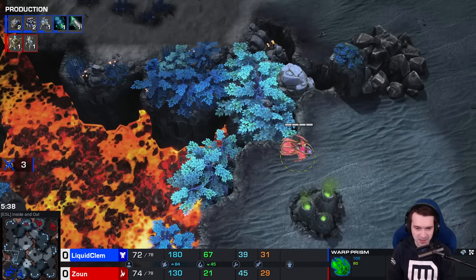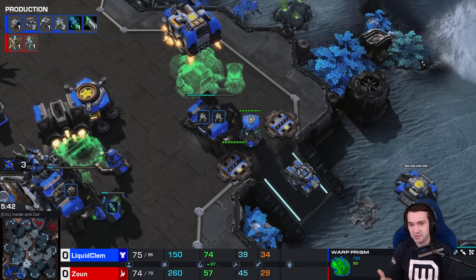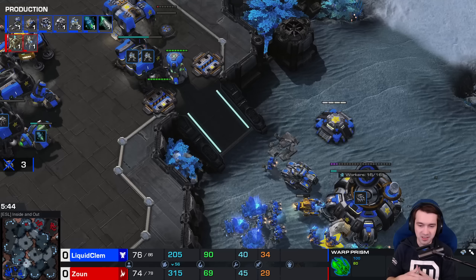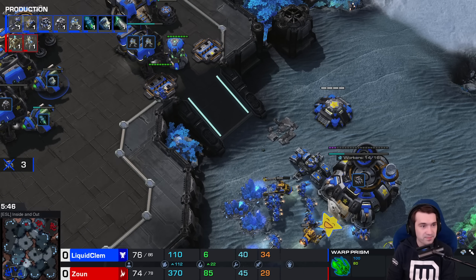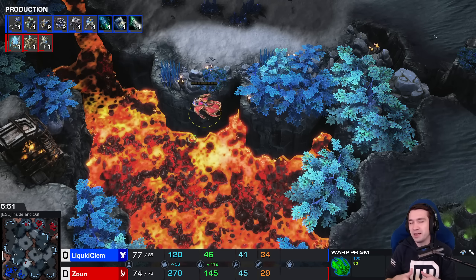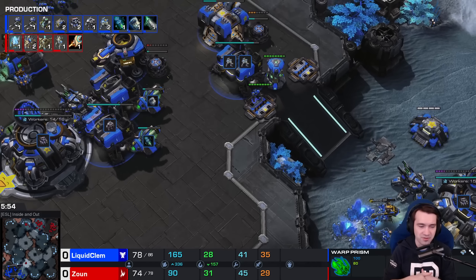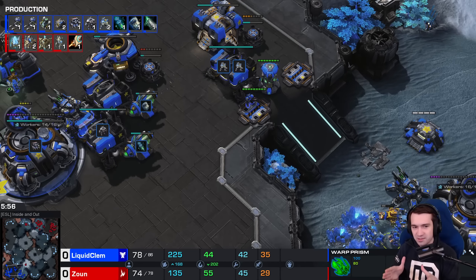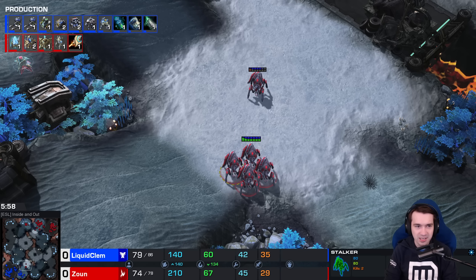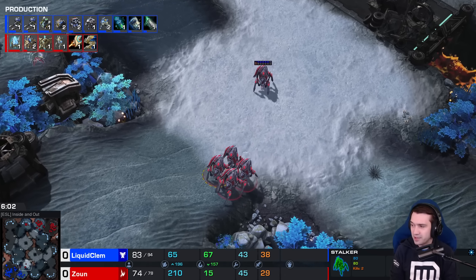Kind of the same thing here — maybe a little less damage potential, but the Warp Prism and four Stalkers are just going to keep Clem honest for now. He's going to be bottled up in his base at least until Stim, Combat Shield, and plus one — the triple threat — make their way towards finishing. Double Barracks with Tech Labs here, so Marauders likely going to see some heavy use.